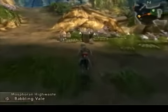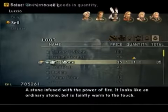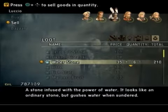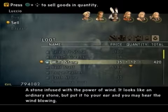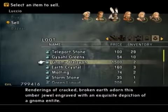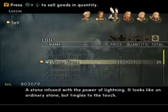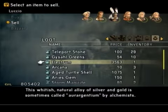Regardless of the method you use to get into Mosphoran Highwaste, there's a shop here waiting that has some key items you definitely want to get. I'm going to be getting rid of some of this unwanted loot. That's pretty valuable. That's very valuable. Very valuable. And the most expensive of all the loot items.